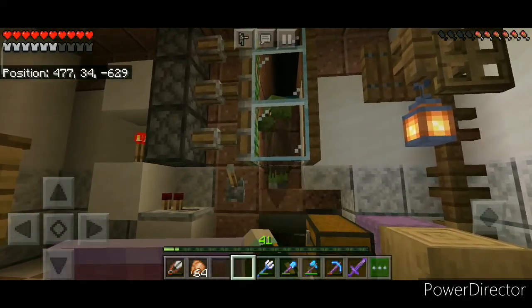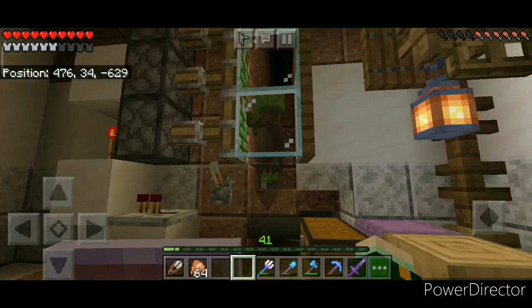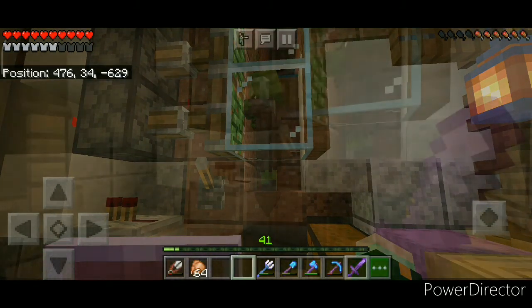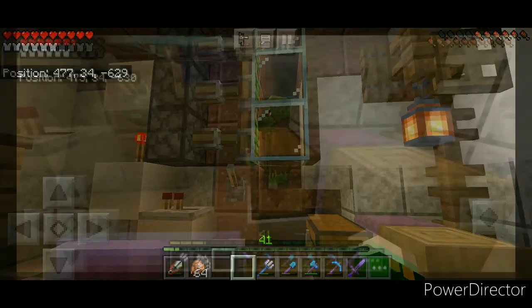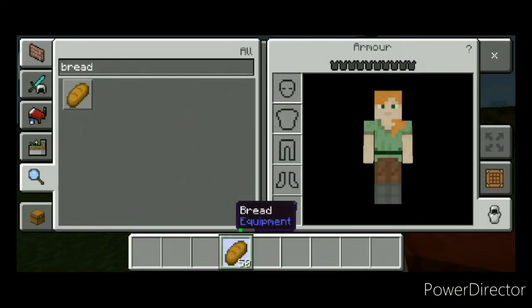Pro tip: if you want some vines in a hurry, try bone-mealing a 2x2 of jungle saplings. These often grow with a lot of vines on them which you can instantly collect — there is no waiting involved. And for sapling drops, I would suggest churning the leaves with a hoe. Hoes have become really quick nowadays.